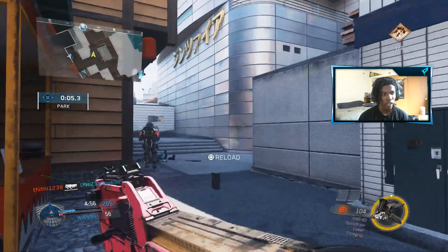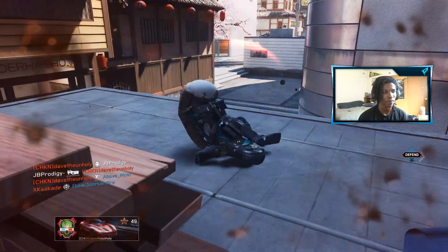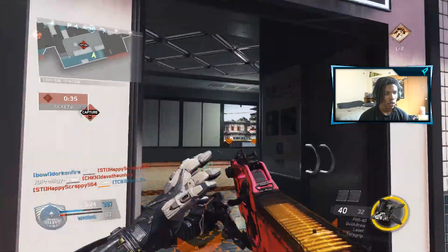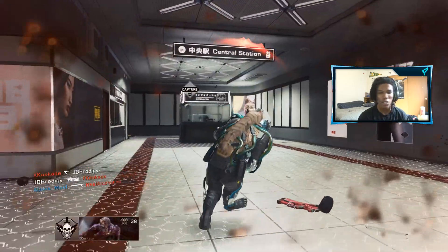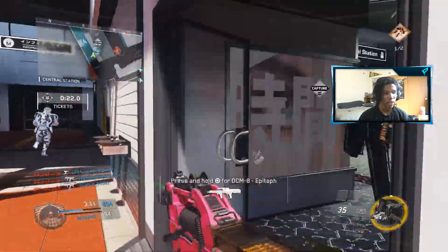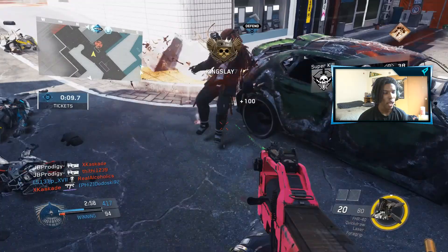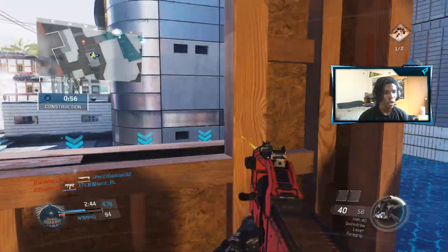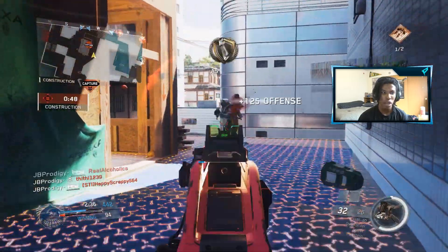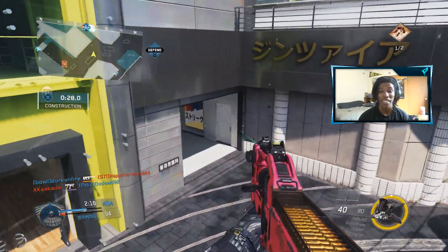Map awareness — gotta watch the map. Got him, right here! I had to reload though. That guy needs to work on his aim. We got a wally! But they got a sentry gun — why don't we get any of the good streaks? The RC-8 is pretty good I guess. Let me make my way to the next point since we don't have much time left on this one. Kill him, kill him — easy plays. I love Drop Zone, so much fun. We're destroying these guys, it's 464 to 94.